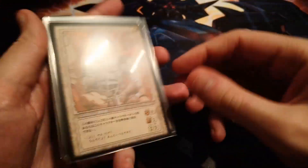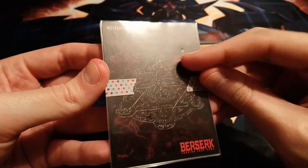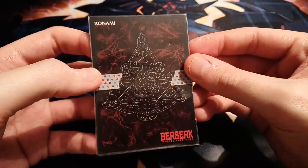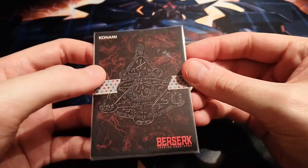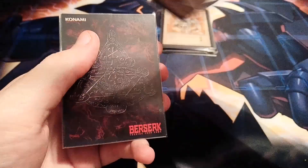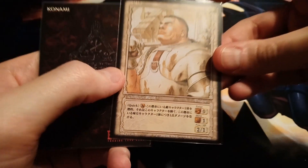We'll put Corcus on top and then it's time for the three mystery cards. There's a little indent here — I hope that's the sleeve and not the card. So the seller sent me three free rares. I haven't looked at these at all. Let's see what we get. The first one is Pippin from volume 2.